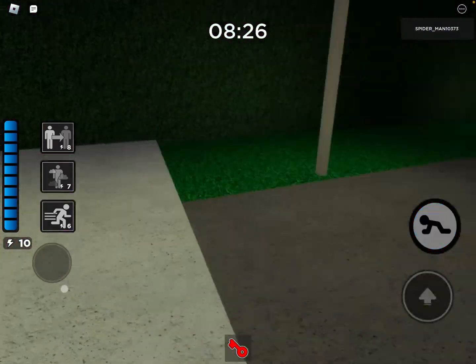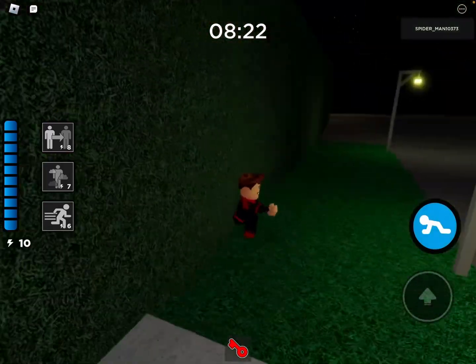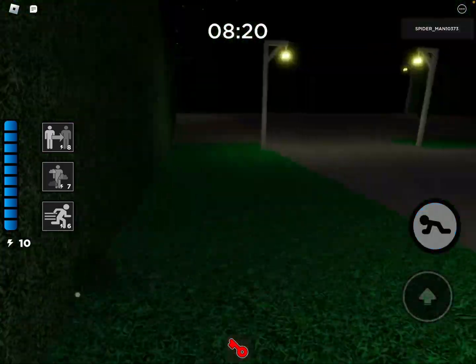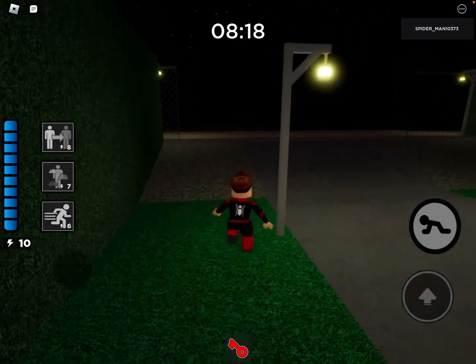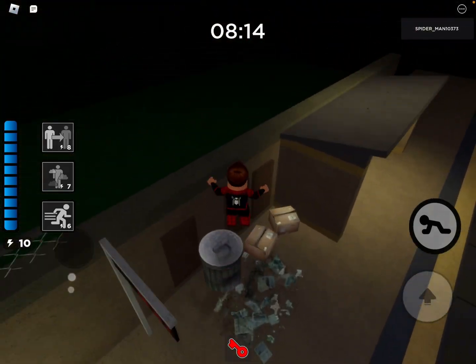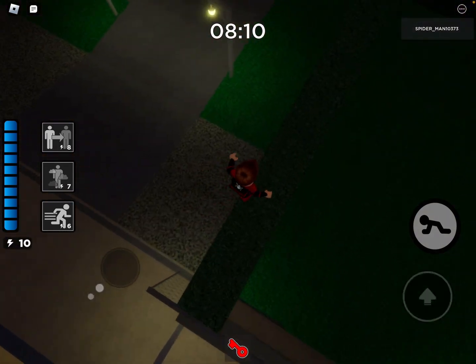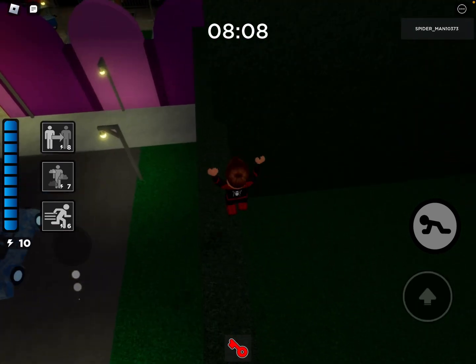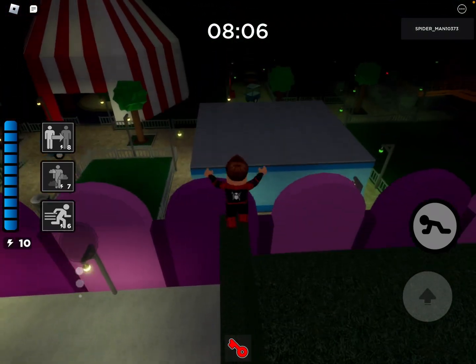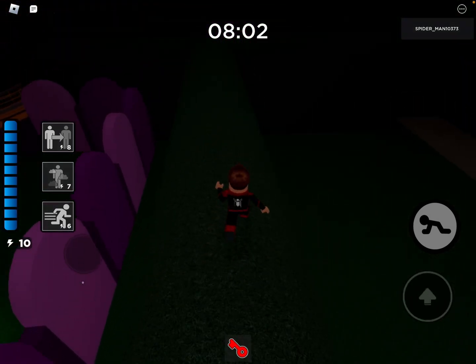And then you can just get through anywhere you really want. And yeah, that's basically how you go through walls in Piggy without jumping. You can also get up here, and that's how I got up here when I was playing with Fernando and Askinator yesterday. So yeah.